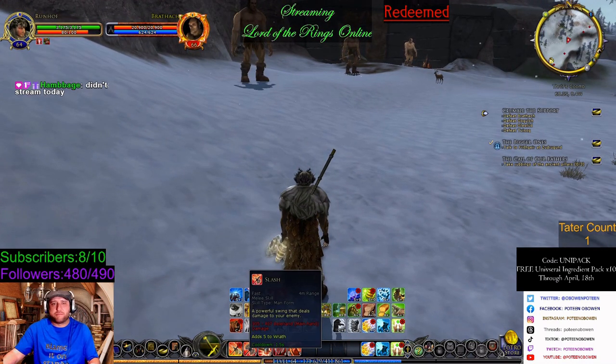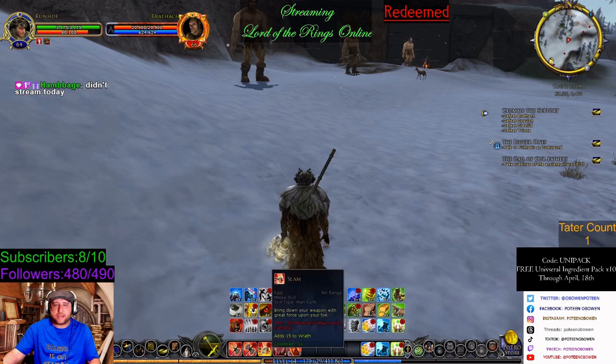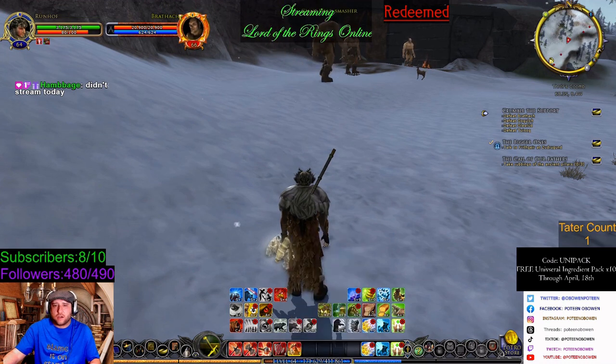First thing I like to do, I like to build up my Wrath, and that is with Slash. Biting Edge, which is an area effect tech. Slant Smash. Slam. Slam. Guarded Attack, which gives me a plus one physical mitigation and tactical mitigation along with the damage.